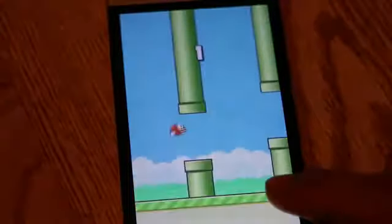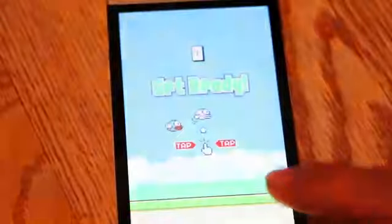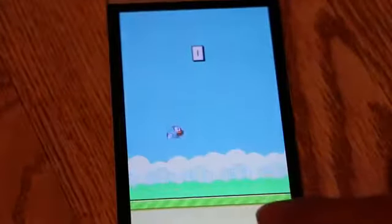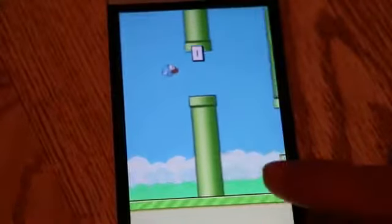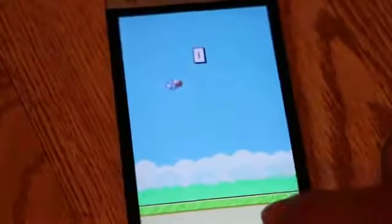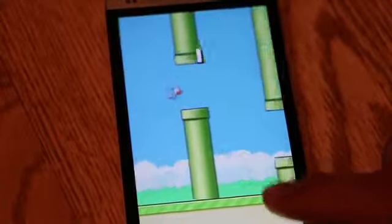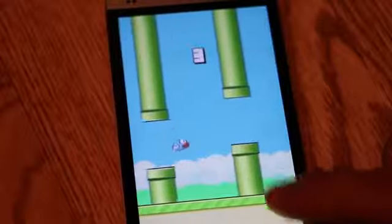Check those corners. Tapping too soon will definitely result in Flappy Bird hitting the pipe corners, spelling doom. Make sure you guys tap very slow and clear the pipe completely.